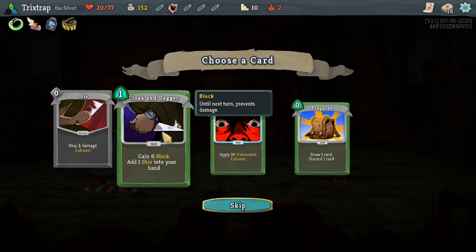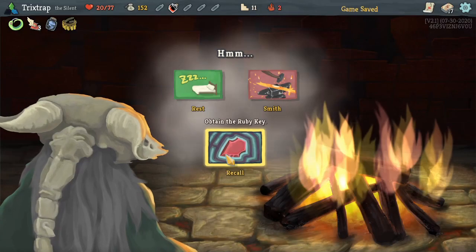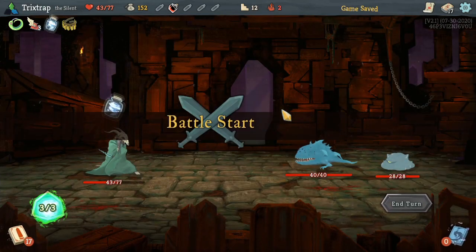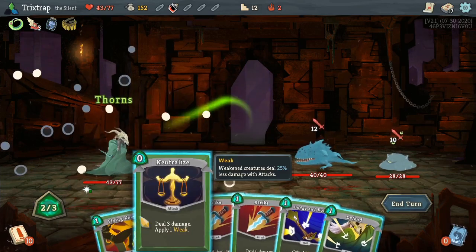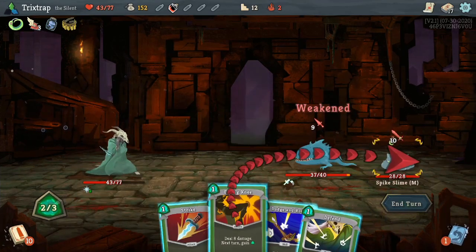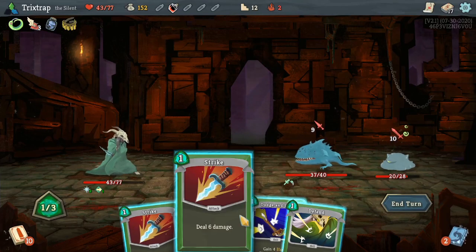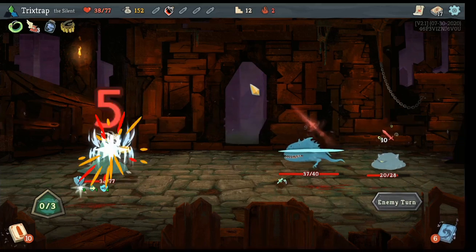Rest, give me rest. Come on game, you gotta give me some poison stuff at some point, right? Like at some point in my life you gotta give it to me. Damn, this sucks. This build is not going too well.